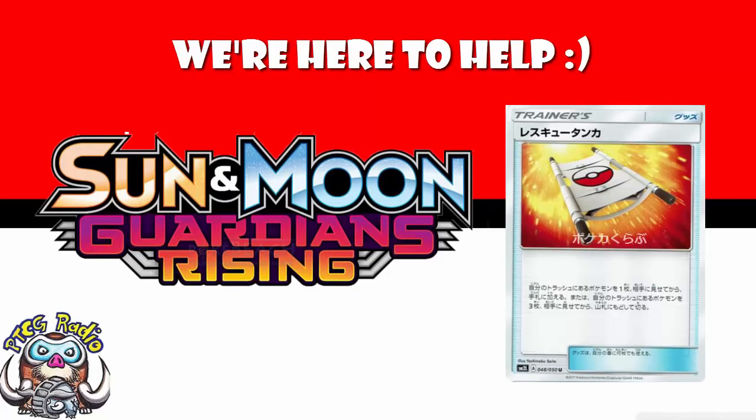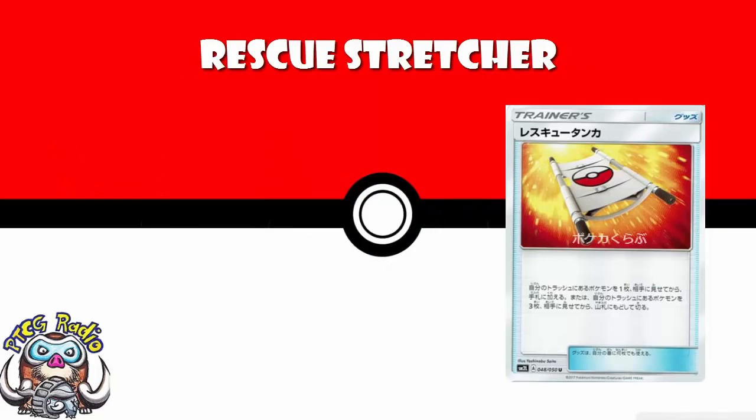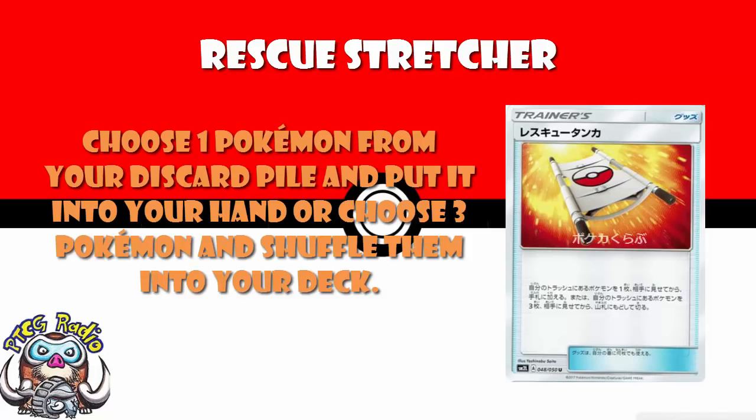It is Rescue Stretcher. And I'm going to be honest, right off the bat, ladies and gentlemen, I like Rescue Stretcher. Rescue Stretcher makes me a little bit happy. What it allows you to do is choose one Pokémon from your discard pile and put it into your hand, or shuffle three Pokémon from your discard pile into your deck. And straight off the bat, here is the versatility, which I absolutely love.